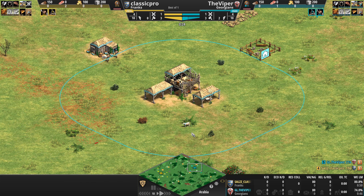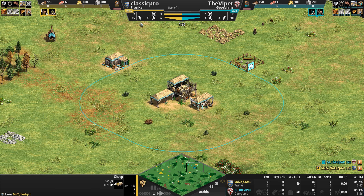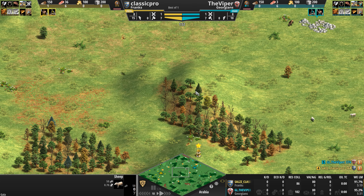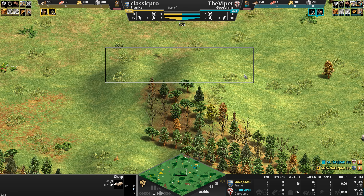Let's take a look at the civ matchup. The Georgians are a cavalry-centric civilization with powerful economic features. All of their mounted units automatically regenerate HP and can be upgraded to take up 15% less population space, which helps them mass their unique unit, the Manaspa — a heavily armored cavalry unit whose attack increases when there are other Manaspas or knight-line units in the vicinity.